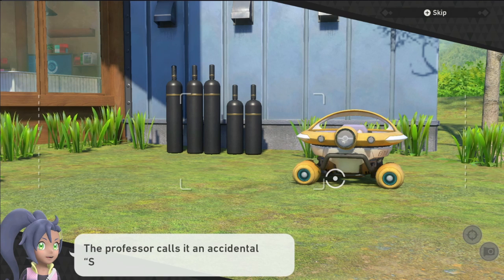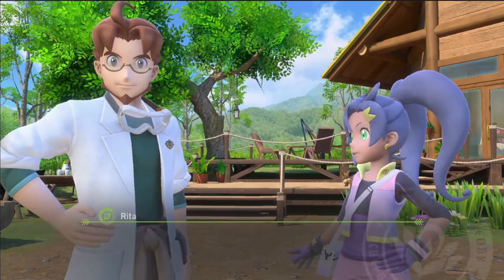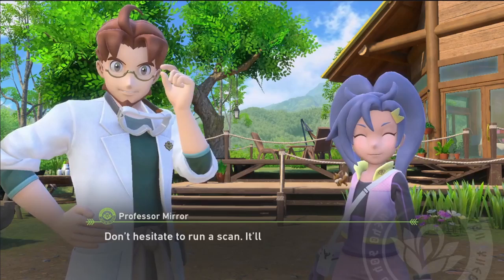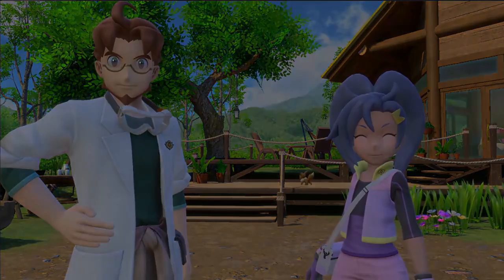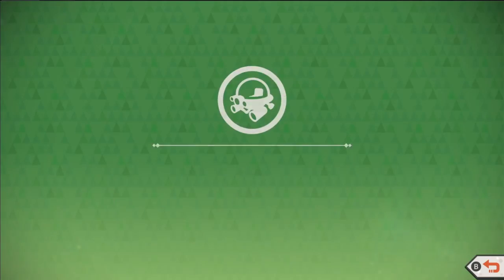The professor calls it an accidental state cheese feature. Anyway, that ought to cover everything. Don't hesitate to run a scan — it'll tell you a lot about your surroundings. So basically, from what I understand, the scan is helpful for telling us what information there is, as well as making Pokemon interact in different ways.